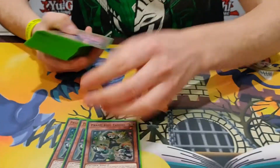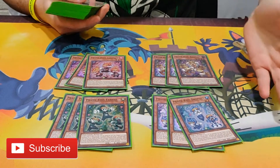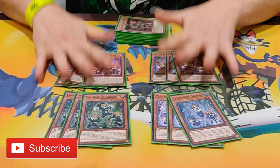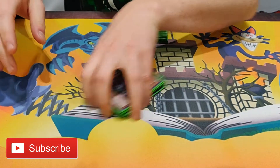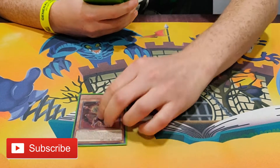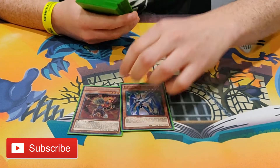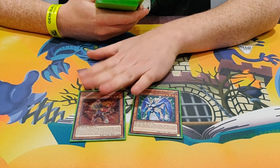First of all, standard — three of every Prank Kid. You have to play three of each; pretty standardized for that, no changes there. The only other monsters I play: the interesting engine I run for this particular build is the Hero one. I run one Blazeman just to search Poly — that's all you need.